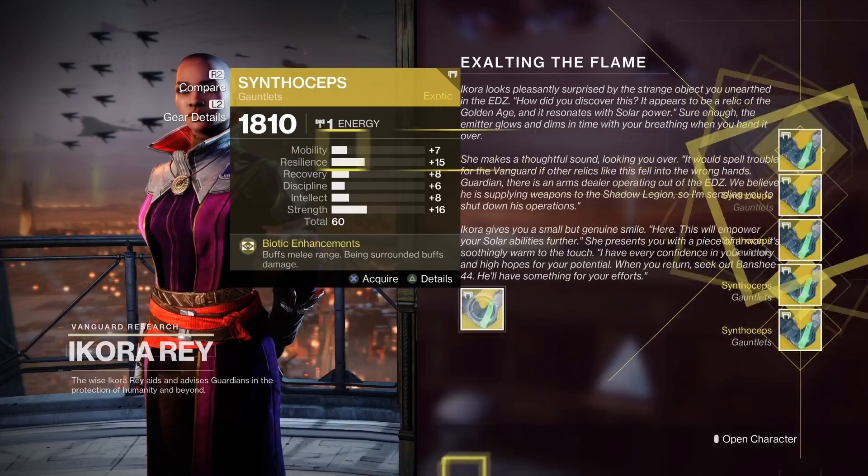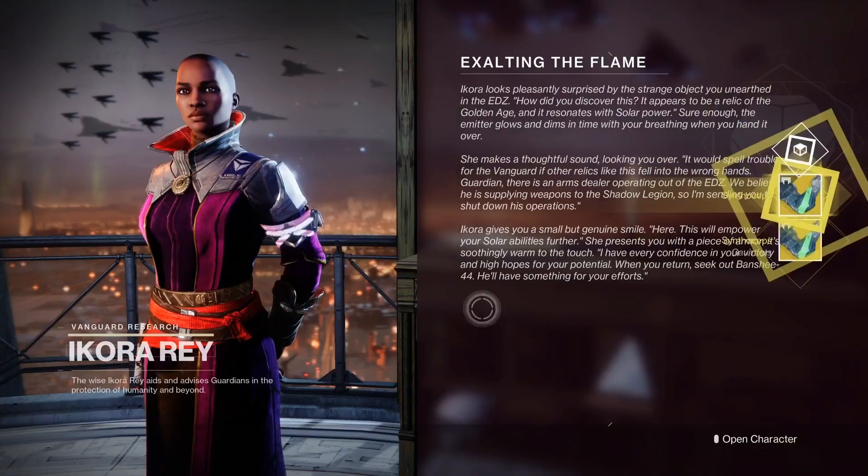Use the Bungie app to transfer the exotics to the vault to save time. Do this fast.